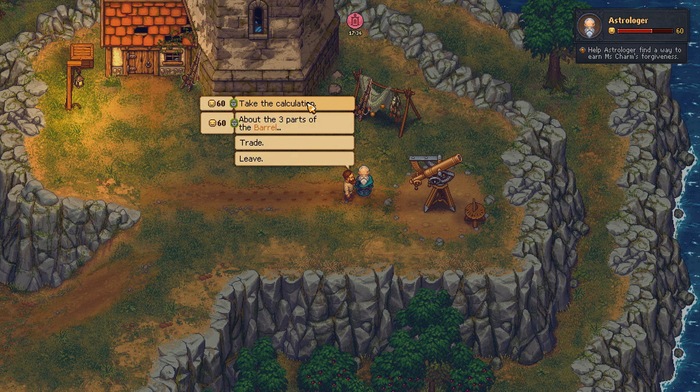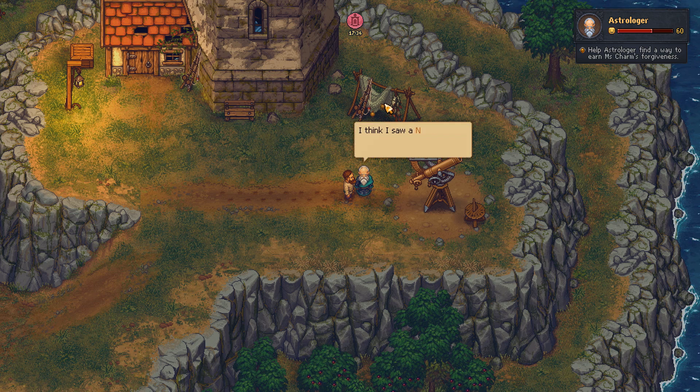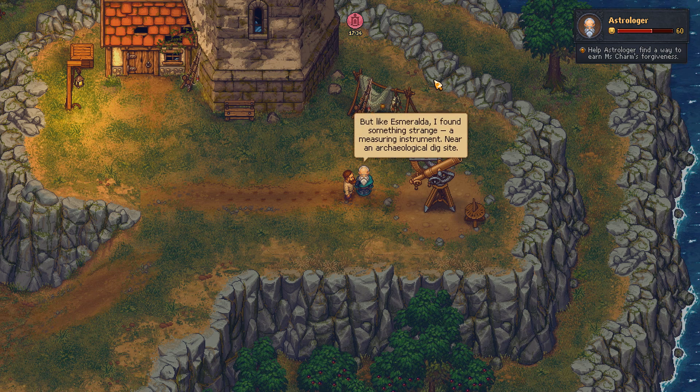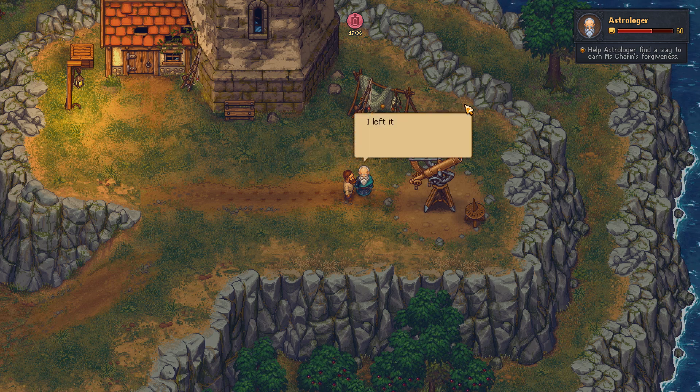So, about the three parts of the barrel — promise to tell me about the items I'm looking for. I think I saw a necklace with a blood sapphire. Esmeralda has one — she found it lying on the ground the morning after the great blast. She gave it to her daughter. Maybe lots of rocks and strange things were scattered around Witch Hill after the blast. There were a lot of fires, a lot of destruction. I never saw my friend the graveyard keeper after that night. But like Esmeralda, I found something strange — a measuring tool near an archaeological dig site. I think it may be a golden angle. I left it in a camp at the mountain fort, with my other belongings. I left the camp in quite a hurry — I think it should be there. I doubt anyone would be brazen enough to break the seal of the Royal University.